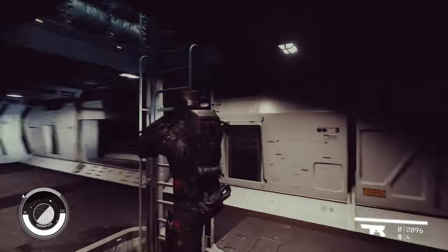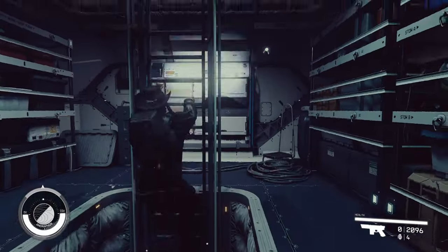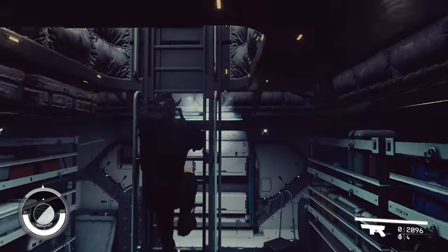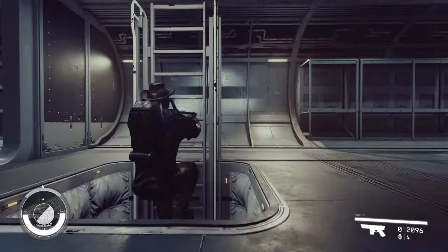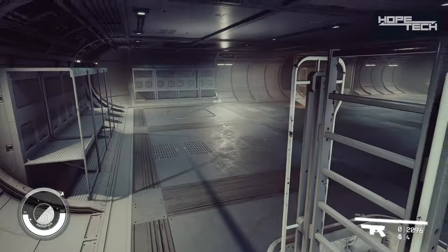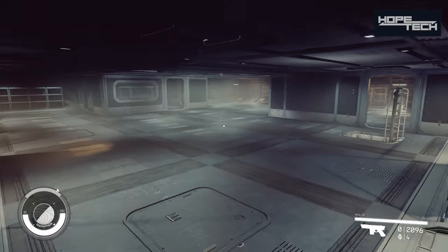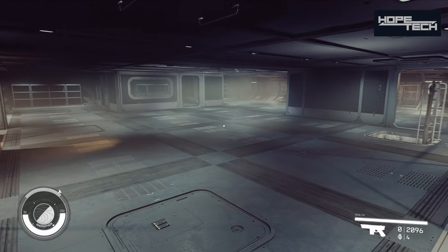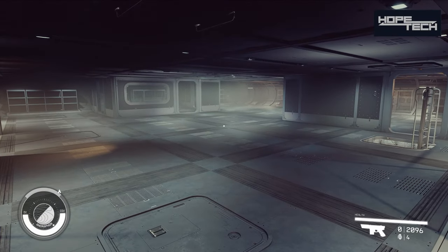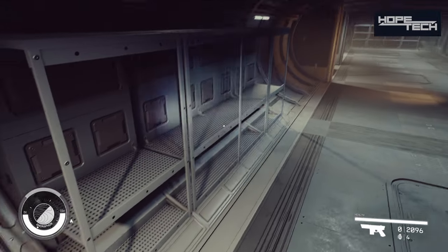Alright, let's hop up to the last one — it's going to be Hope Tech. This one's going to be the most difficult, and I say that for a reason. It's the most open, so if you're really looking to do your space trucker dream build, I think this one would work outstanding for you. It's these curved walls, the bulkhead walls, and the shelving.